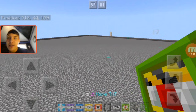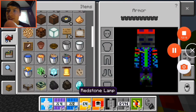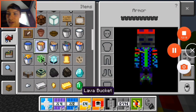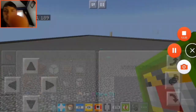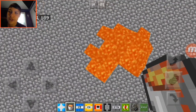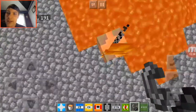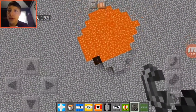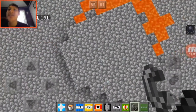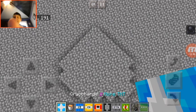Does it turn lava to obsidian or something? I really need to test this — I want to see if it turns lava to obsidian or lava to stone. Let's ignite it and push it in — boom. It does! It turns lava into stone. Oh my gosh, that is awesome. I think I've seen a PC mod TNT that could do all that.